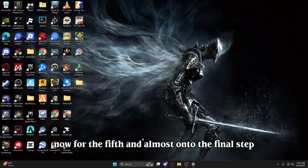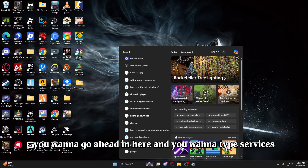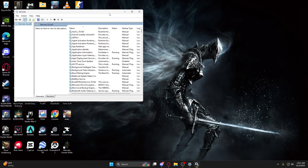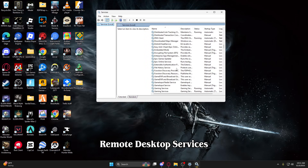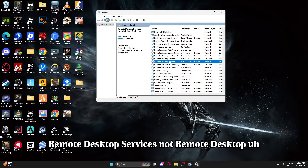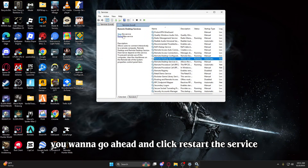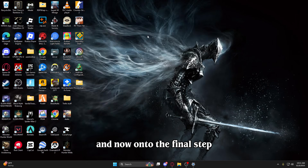Now for the fifth and almost final step: in the search bar type 'services' and open up Services. Scroll down until you see Remote Desktop Services — not Remote Desktop Services User Mode, just Remote Desktop Services. Go ahead and click Restart the Service. That's all you need to do here.